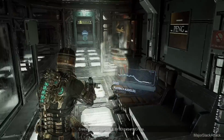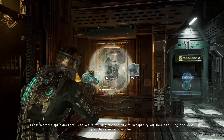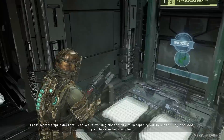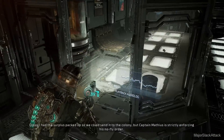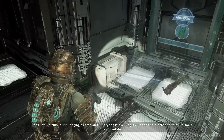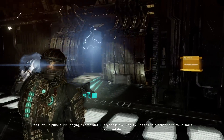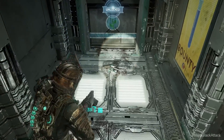This is why I take a look around. Hydroponics log, Dr. Elizabeth Cross: Now that sprinklers are fixed, we're working close to maximum capacity. All flora is thriving and we've created a surplus. I had the surplus packed up so we could send it to the colony, but Captain Matthias is strictly enforcing his no-fly order. It's ridiculous — I'm lodging a complaint. Everyone knows Aegis VII needs help. What harm could some fresh fruit do? Yeah, a little fresh fruit never hurt anybody.